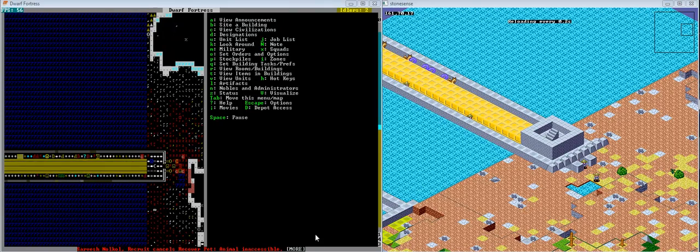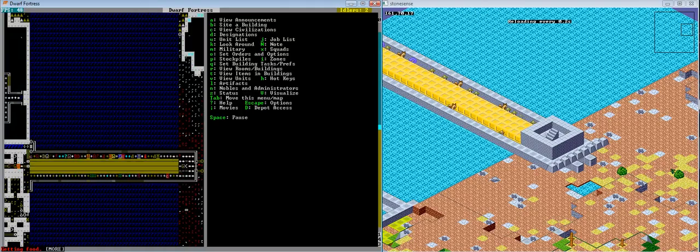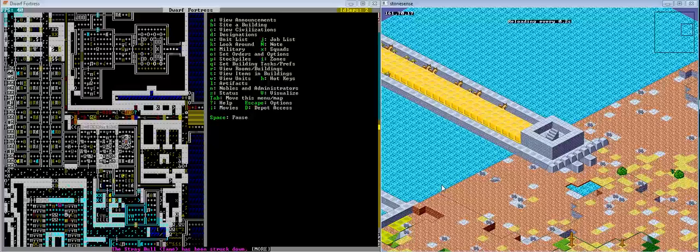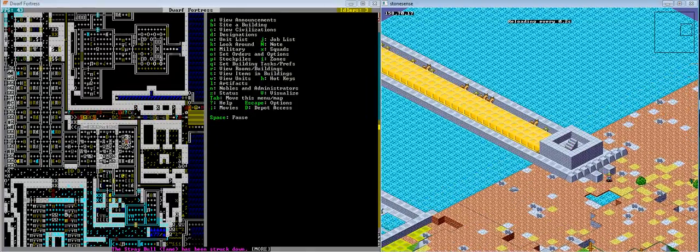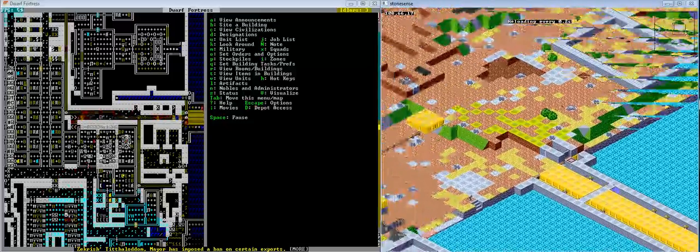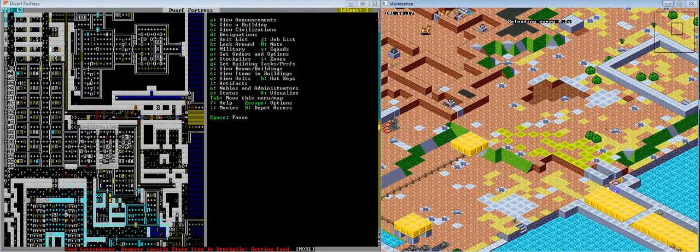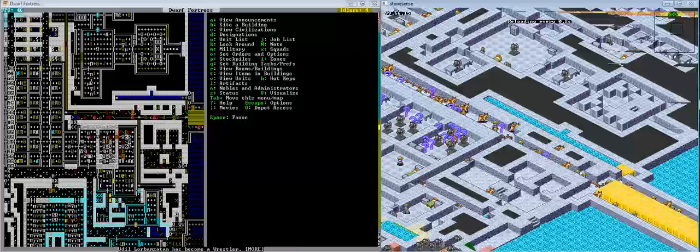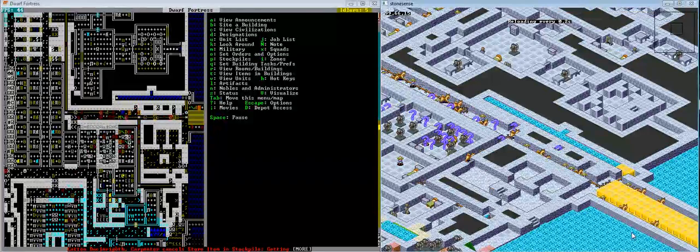Stone Sense is currently being programmed by Jon Ask and Solifuge. Let's take a stroll here, cross the bridge, and into Hall Traded. Hall Traded is a fortress currently in its year 311 — a Succession Fortress on the forums. And here you go, you've got your dwarves running around.